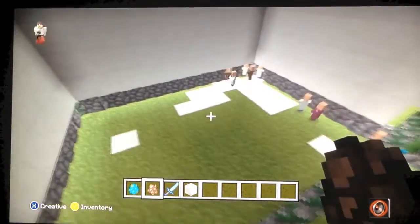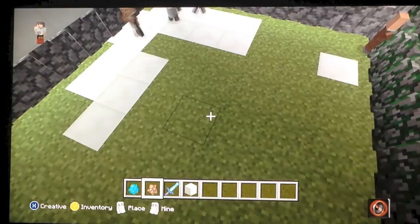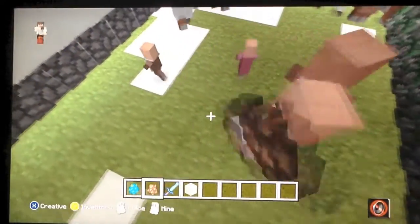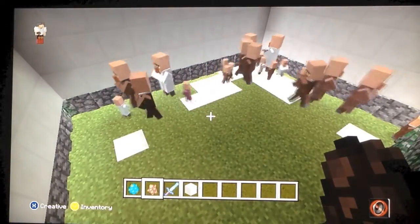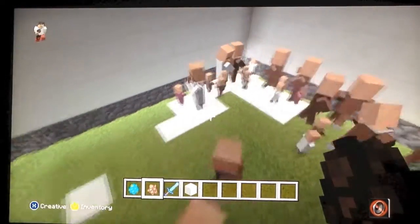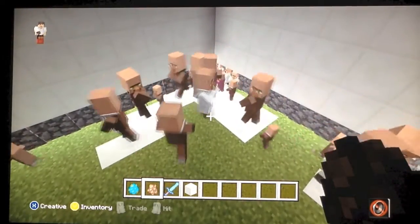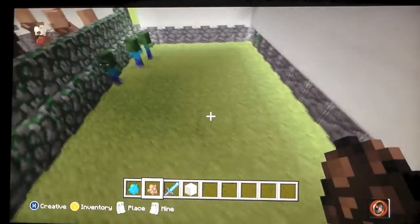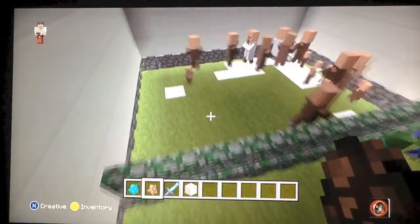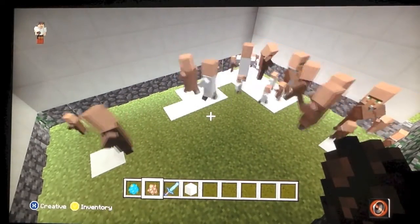So what you guys are gonna be doing is you just want to get a group of villagers together, and you just follow them and the babies start to come out. They're popping up because they're together. I believe this didn't work in Title Update 13, but I believe there was a way. And that's how you get a baby zombie villager.